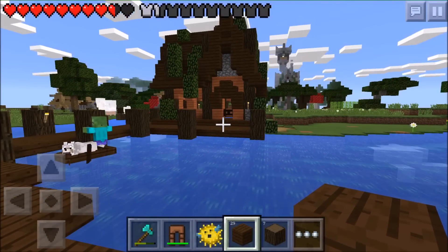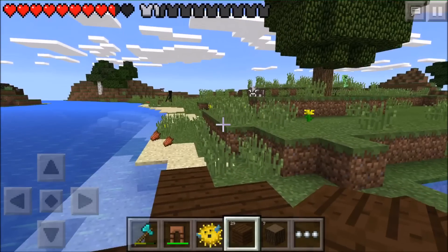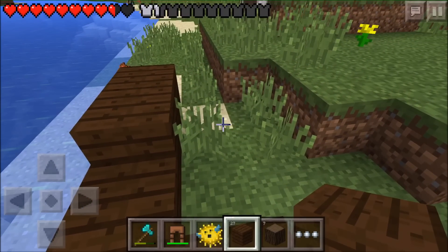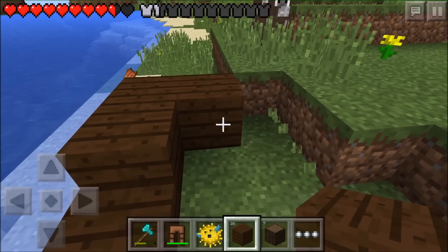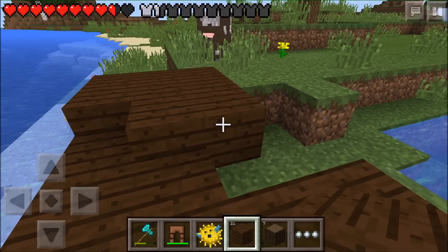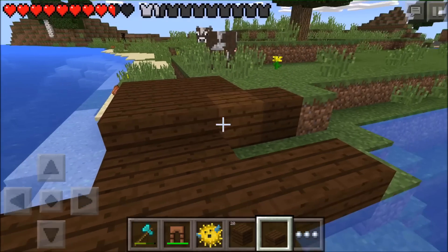I'm not sure about the colors for this one - this is going to be a small hut, not quite as big as that one. That'll be like the main hut. I have some half slabs, we'll just do that and put these here.